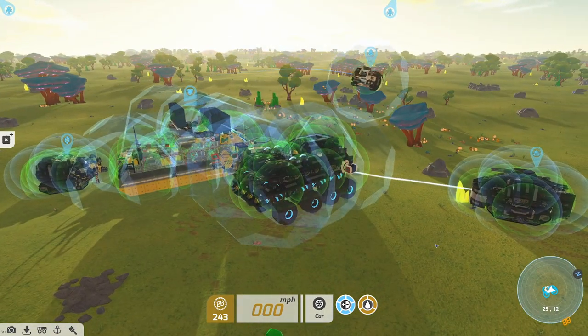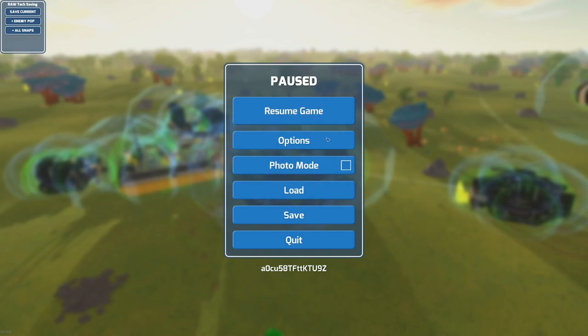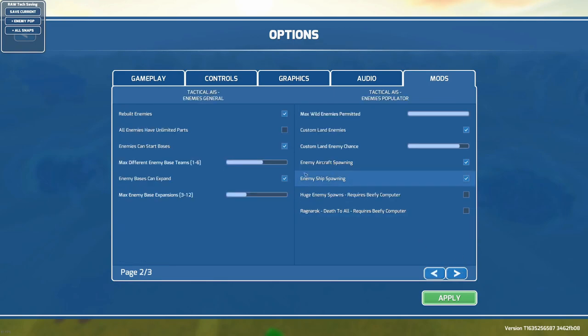The Tactical AI mod adds a ton of new features and options to tailor your experience. You can increase enemy difficulty, make it harder on yourself so enemies don't drop as many blocks for you, enemies can rebuild themselves, they can start bases, expand those bases, have multiple teams, have more enemies, and custom land enemies — so you can export your techs or anybody's techs to be enemy techs that you fight.